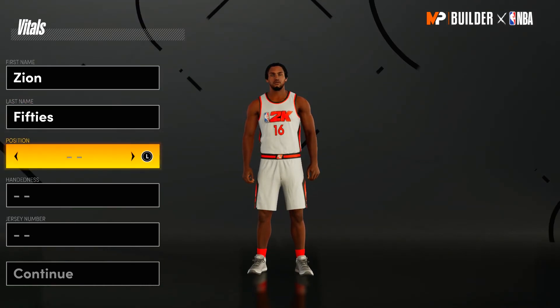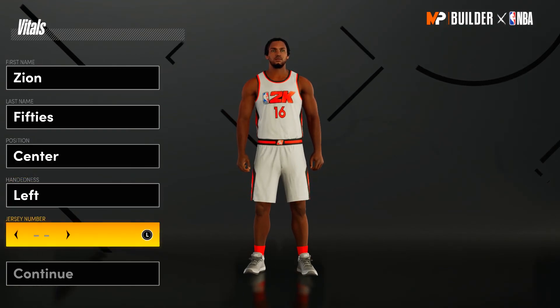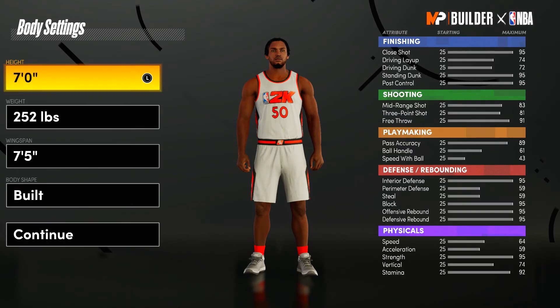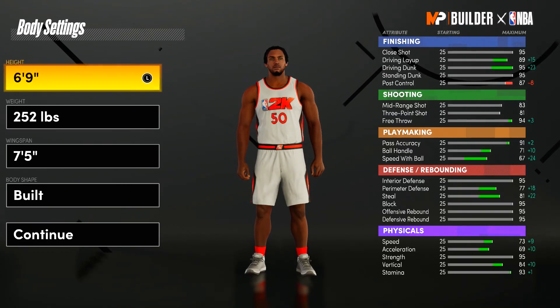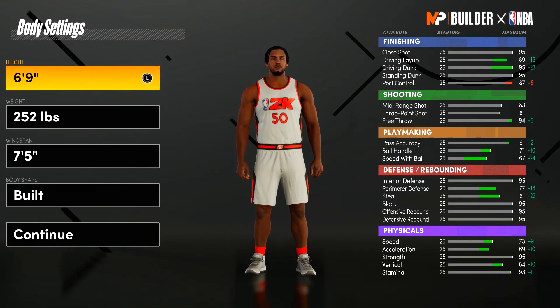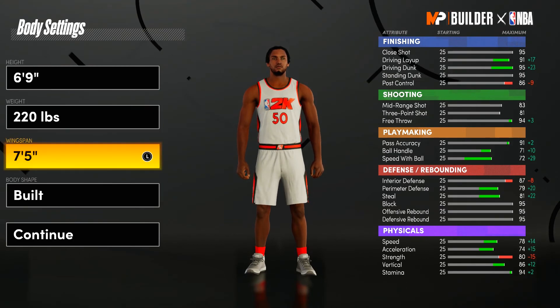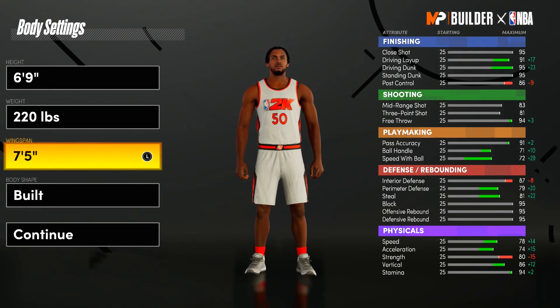The position of the build would be center, like I said in the title. Handedness can be anything, injury number can be anything. Now for the height, you want to make the build 6'9" — I know for a center this is pretty short, but don't worry, you will still be able to guard anybody in the game, even them big 7'3" post scorers. For the weight you want to go down to 220, keep the wingspan the same at 75, and body shape can be anything.